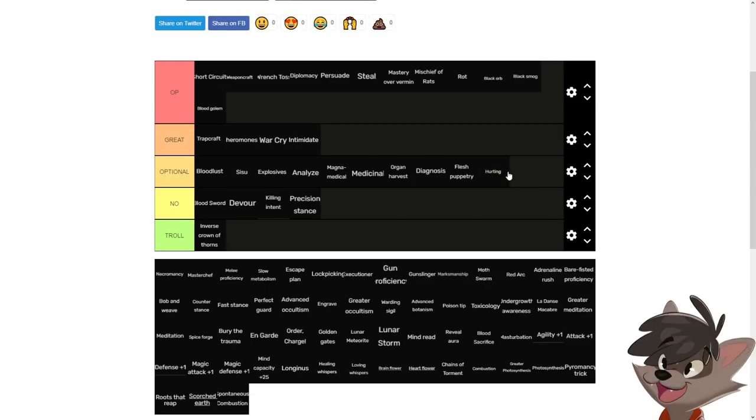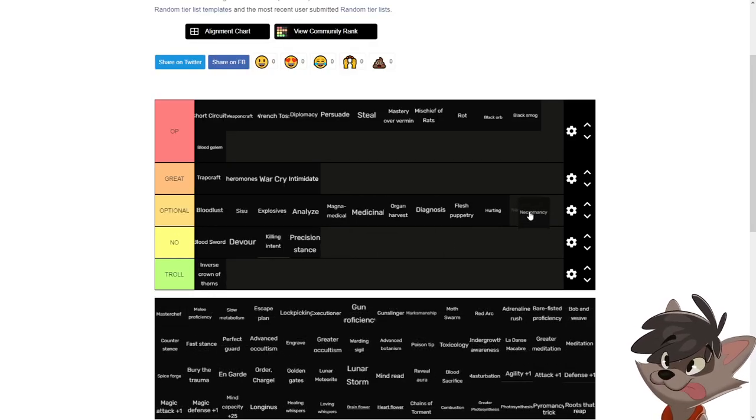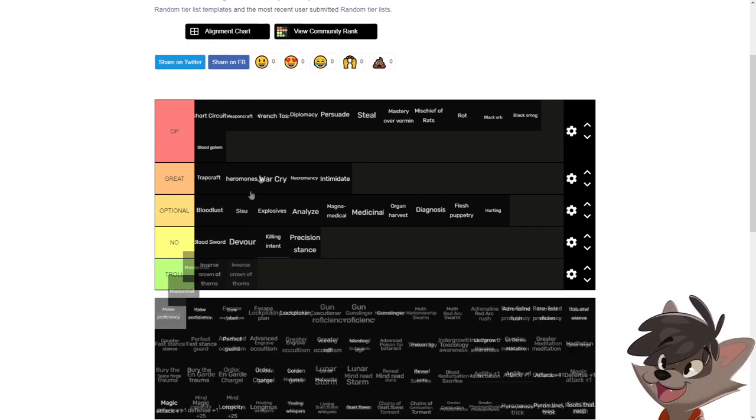Necromancy with mid-level shields, combined with warcry and pheromones, is always going to be a strong combination. Necromancy, warcry, and pheromones together is just a combination you want.